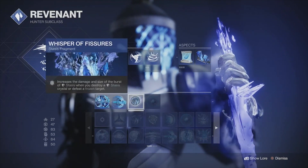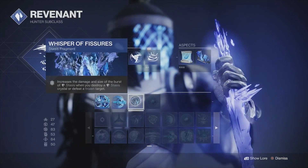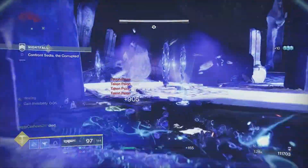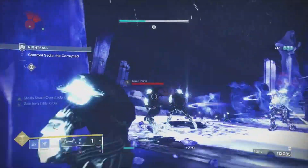A good fragment to use with the Scepter is Fissures. This increases the stasis blast radius of frozen combatants, causing a lot of damage in the process, adding more add clear potential to this gun.